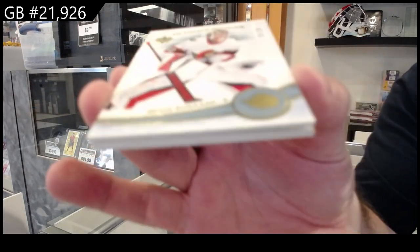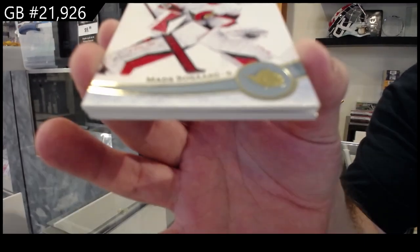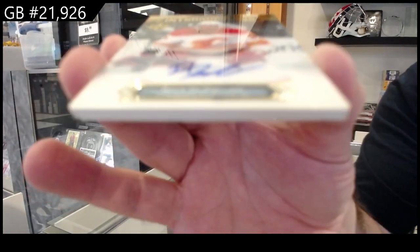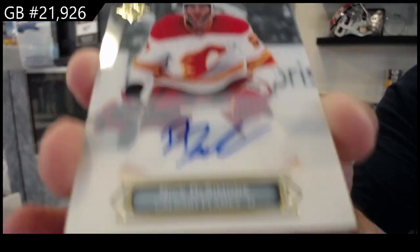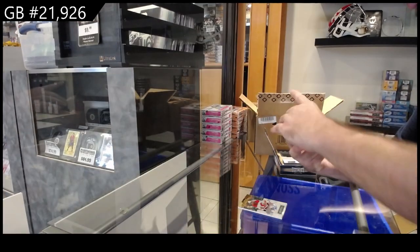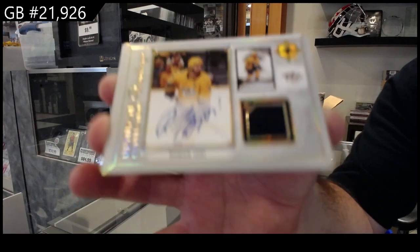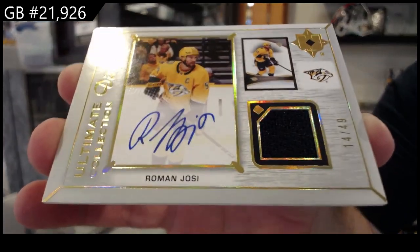We start off at $2.99 for Ottawa — Sogard. We've got an Introductions autograph of DeSimone for Calgary. We've got an Ultimate Displays Jersey auto at $49 for Nashville — Yossi. Jersey auto.